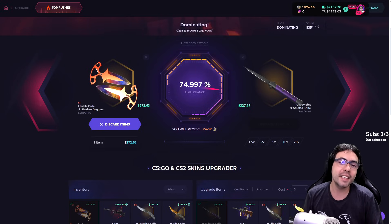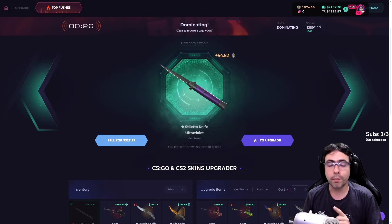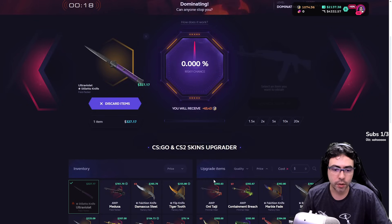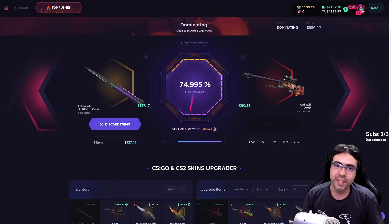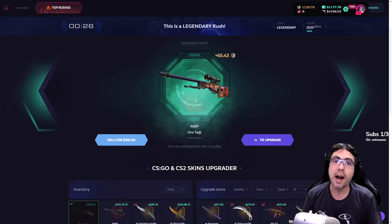Nice guys, another good upgrade! We have this little knife. I'm just pointing in the opposite side when you hit the chance. Let's go to upgrade — I will put this and now you hit the other side. Let's go, let's go guys, let's go for one more upgrade! Stop, please stop — oh my gosh, we did it again!